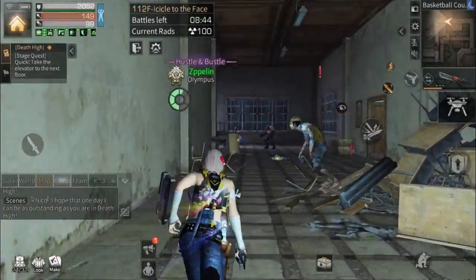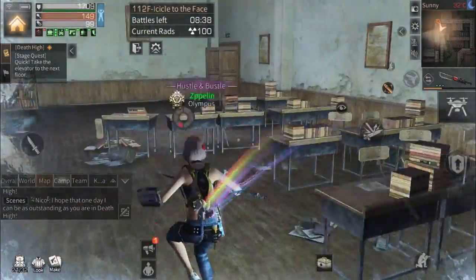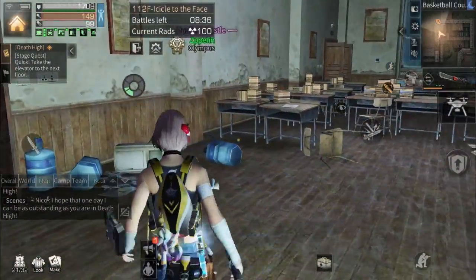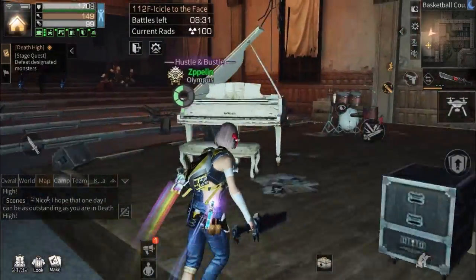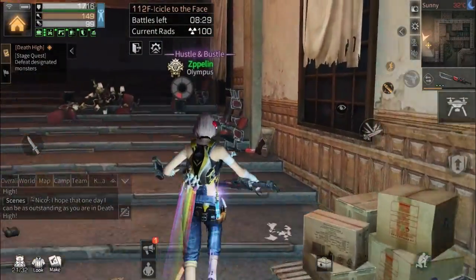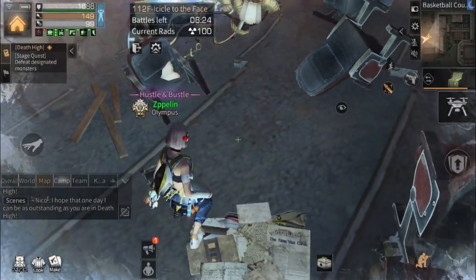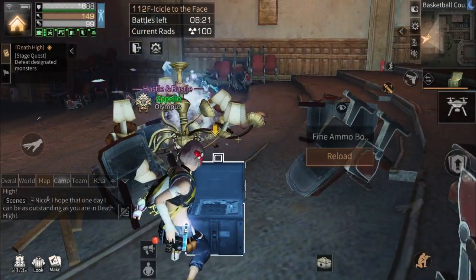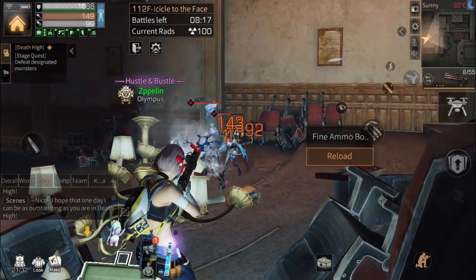But since I'm playing as a virus, my serum can deal a high amount of shield, so I won't use the M-charger. Here you can use this lamp to stand on, and then you can shoot the zombies from here.